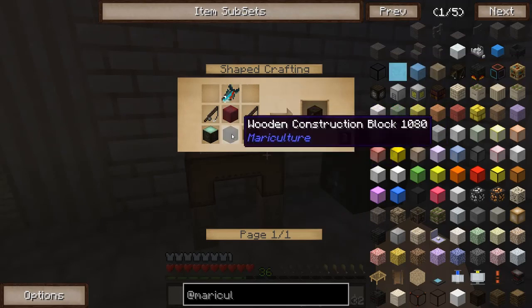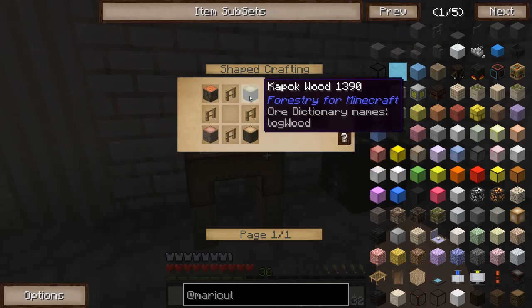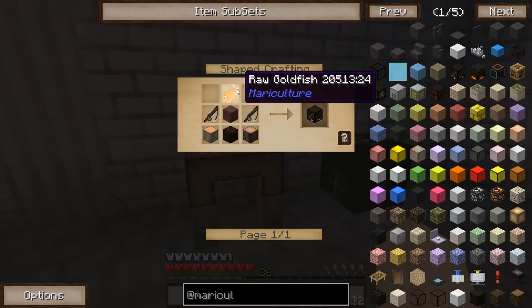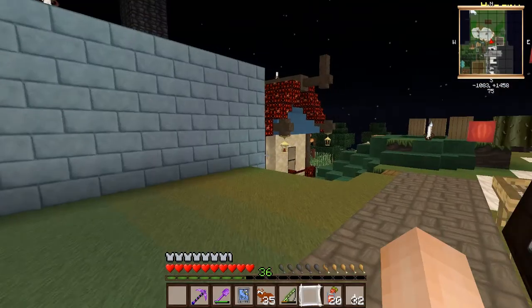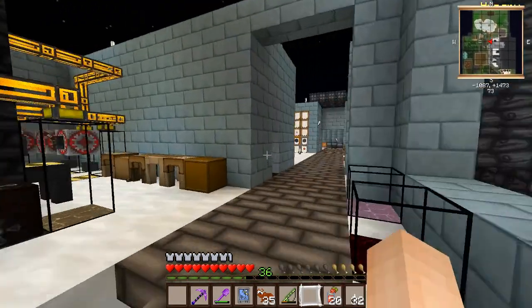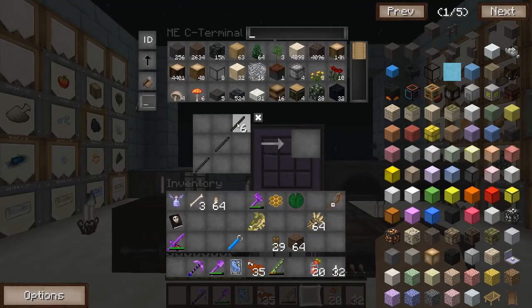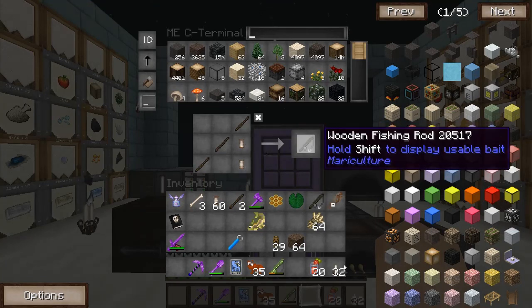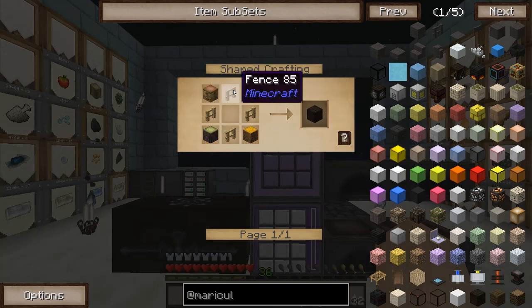Maybe what I should do is just make the automatic fisher right off the bat. What's this wooden construction block? I can do that — I'm just going to make the automatic fisher, forget about fishing manually. The wooden construction block is just wood logs and some fence, and we've got all that. To make the two rods needed, it's just like so. And the construction block is logs and fence.